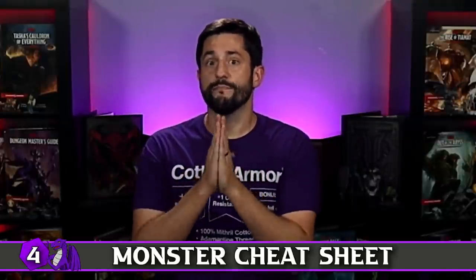Number four — my personal favorite — is a monster cheat sheet. I did a player-focused video on how players can do this for their own capabilities, and this is very similar. A villain may have even more options than a player character depending on how complicated you want to make things. Only have the things that you need in front of you. I don't ever look at standard monster stat blocks when running encounters in the game. I always homebrew them and add cool stuff, but whatever monster I'm running, I have a sheet written down with only the most important stuff on it.